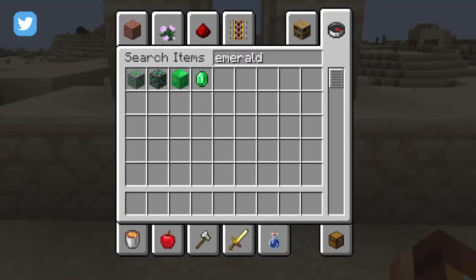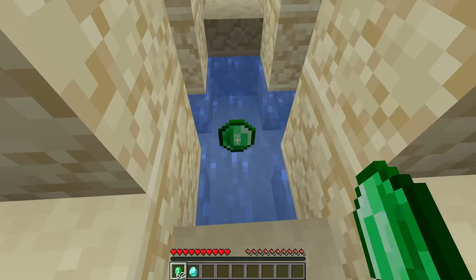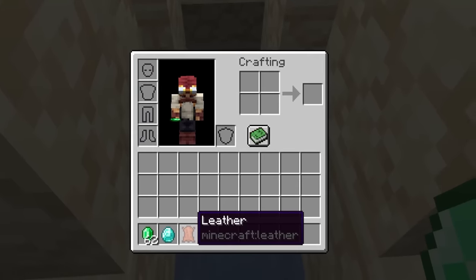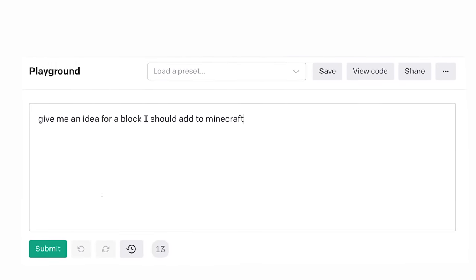So I'm gonna take an emerald, maybe a bunch of emeralds, and throw it in. I got a diamond! So if we throw emeralds in, I think it would be cool to get stuff in return. Look at that leather — that's what I'm talking about. So now we know how this is going to work. Let's do another.